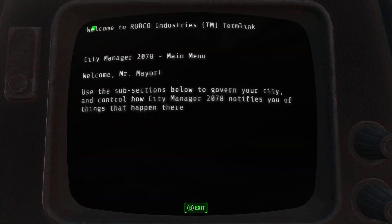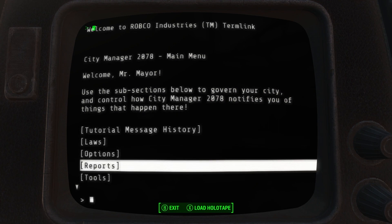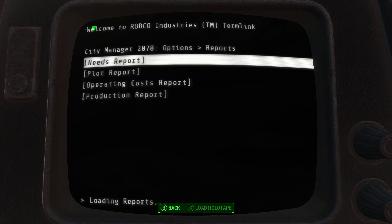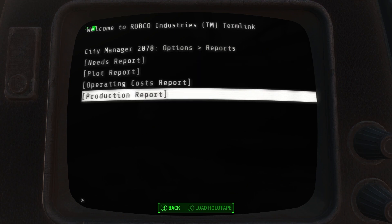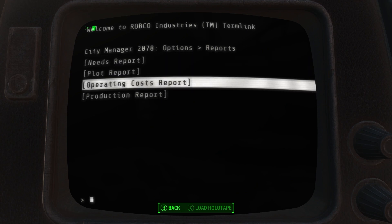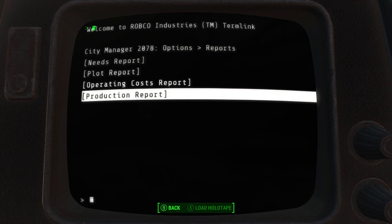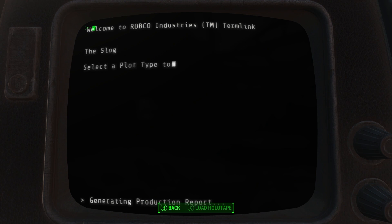If these reports have too much information for you, don't worry — you can totally ignore them, they're not required to play. I'm also going to show you where you can get a higher-level view of this data from the HUD. If we pop into the report section, the needs and plot reports were added last patch, and the two new ones are operating costs and production. Don't be shocked if I've rearranged the order of these by the time you get this patch.